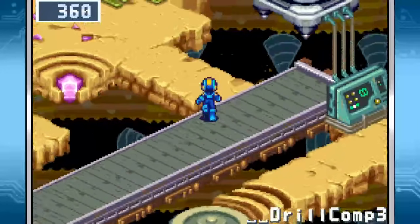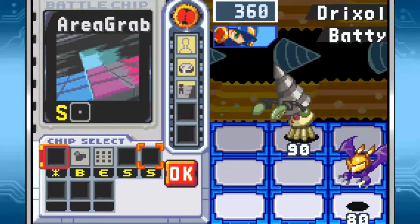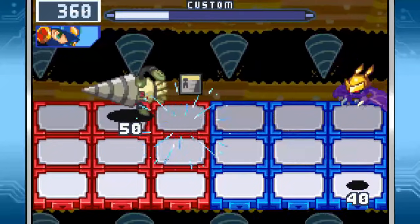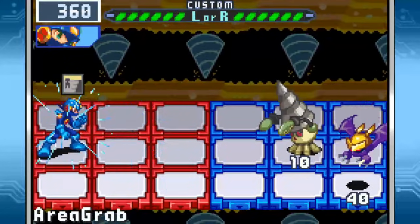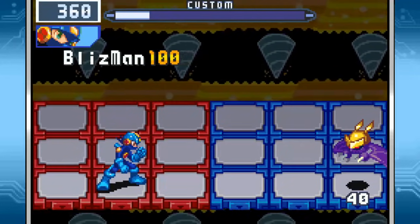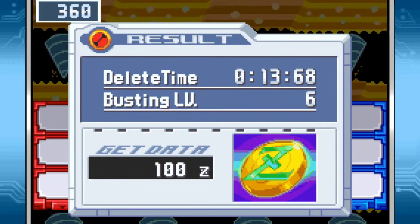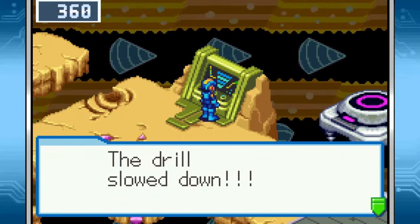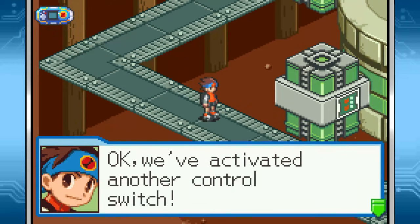The way is clear now, aside from viruses. Just had to get the last word in, didn't you? That didn't quite work out the way I hoped. Stopping the drill — Mega Man, press the control switch. The drill slowed down. We've activated another control switch.